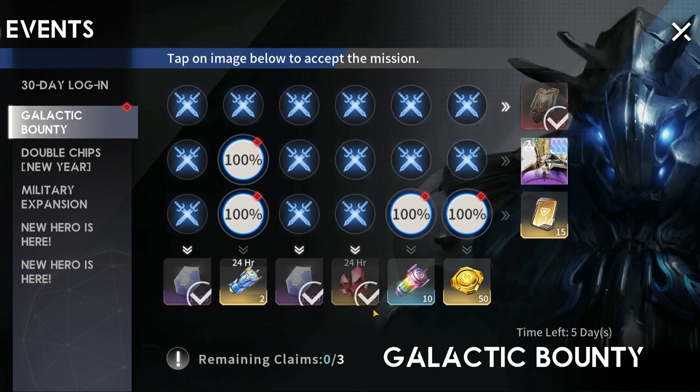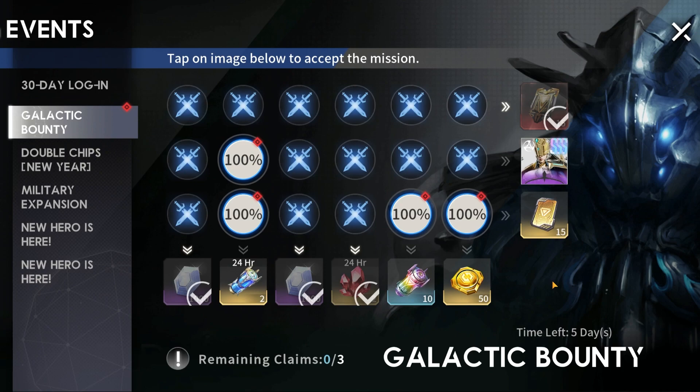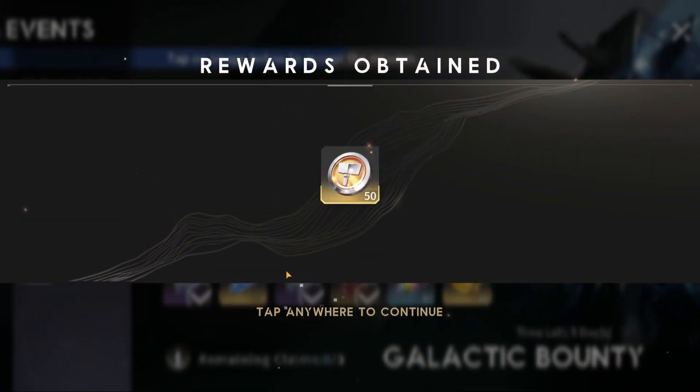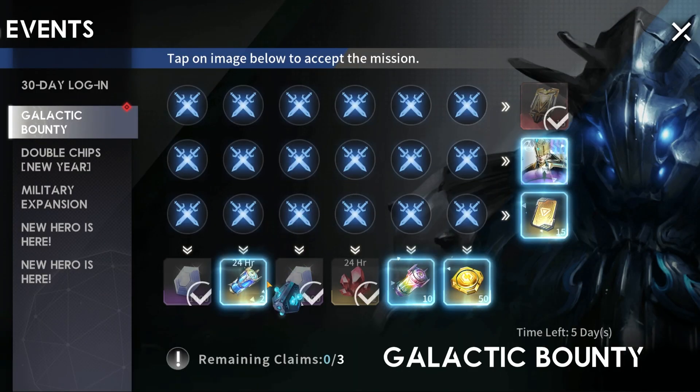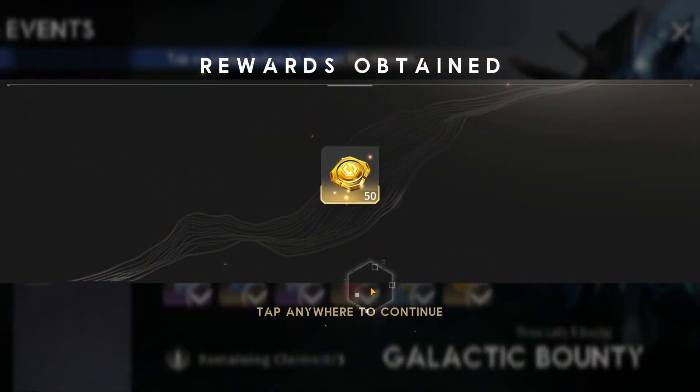All the other rewards are pretty nice to have too, especially 24 hours of soul rubelites, and these epic runes for upgrading exclusive equipment — you can never have enough of those. So let us quickly complete all the quests and get some rewards for completing each one of those, and finally collect all the rewards for this event.